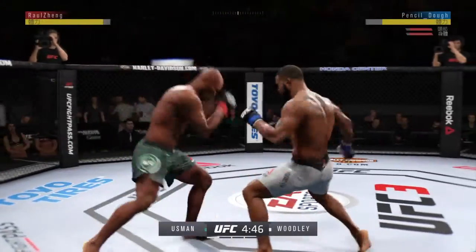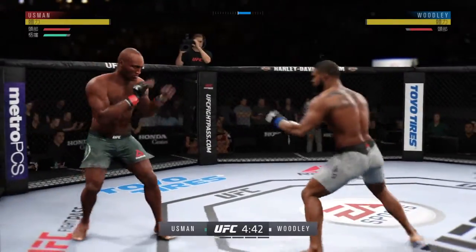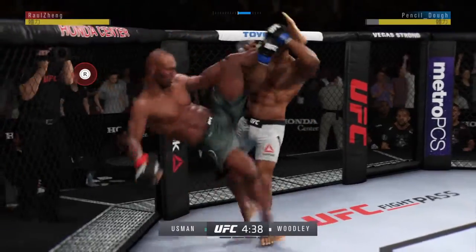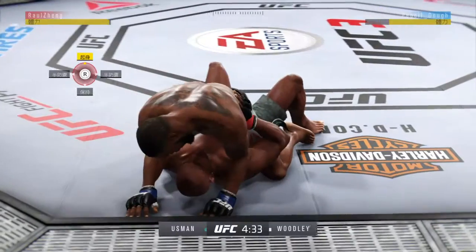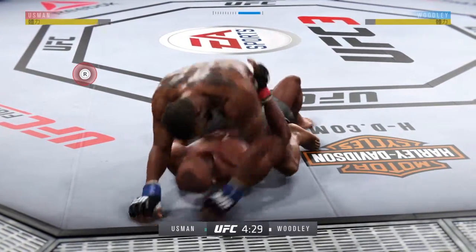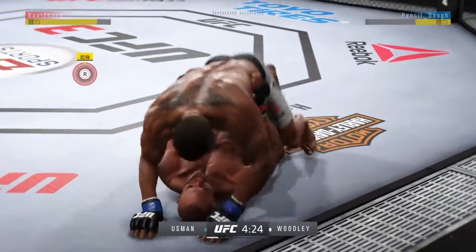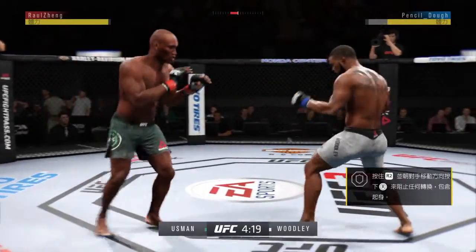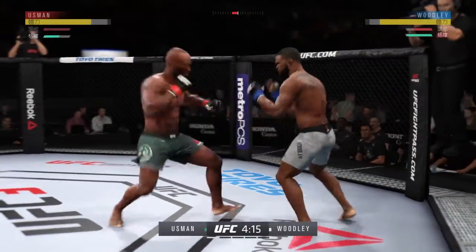Tags him with the uppercut. Left hook to the head, it's blocked. Takedown attempt there — wow, that was a quick takedown. He postures into place. Mounts again. And they both stand up. Head kick — right hand gets up to block. Straight right.